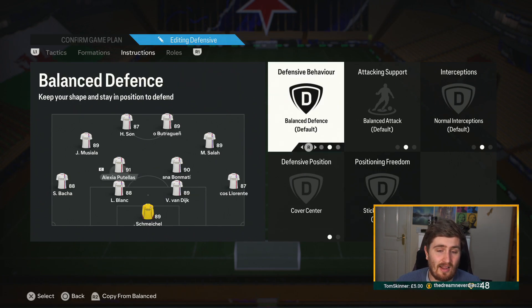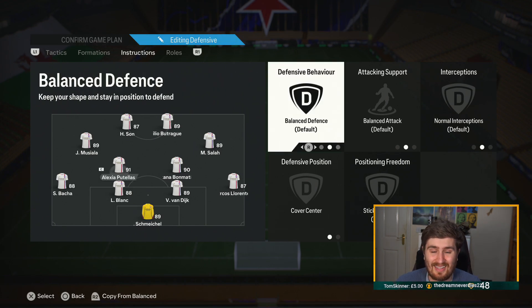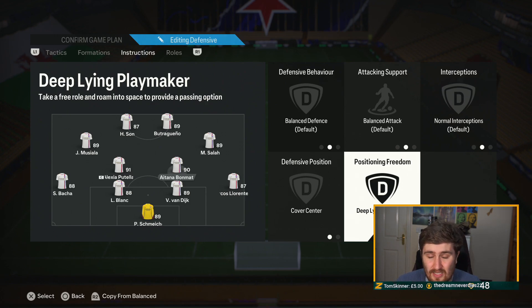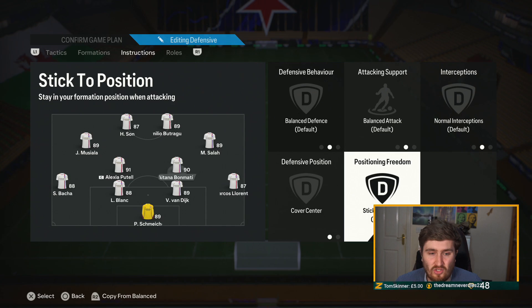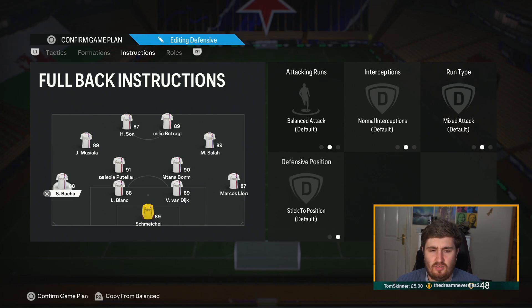I'm finding that cut passing lanes — when you have it on balanced and they can man-mark — works really well on this game. When you press a bit more and the press kicks in at 55 depth, being able to get tight is really good, but I want a mix. For the other CDM I've got deep playing playmaker. It's hard to fully measure whether it's helped, but I've definitely noticed Bellingham has gotten into positions to provide a passing option and help me get out of the press. I like it — not saying it's OP, but it seems to be working.